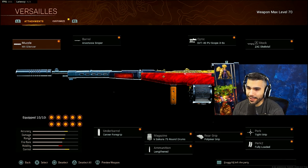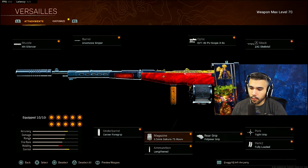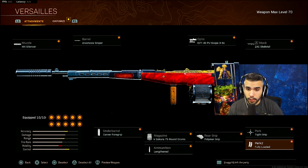For the next AR, we're going to talk about a sleeper pick - the Automaton. A lot of people are starting to use this gun. If you've been watching Warzone pros or big streamers, they're actually having a lot of fun with it because it competes with the Bren. It's viable, it's strong, it hits hard, and it has good range overall. It did receive a buff in the last patch which basically allows you to control the recoil more, making it more viable.